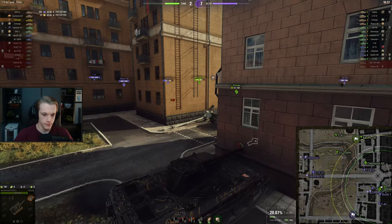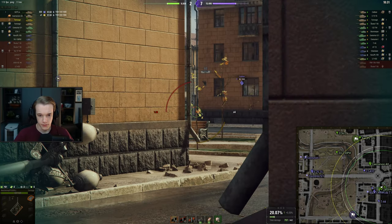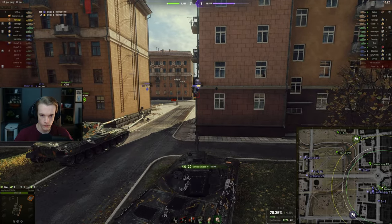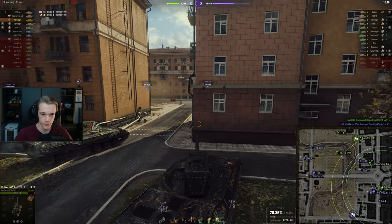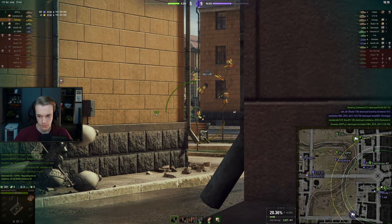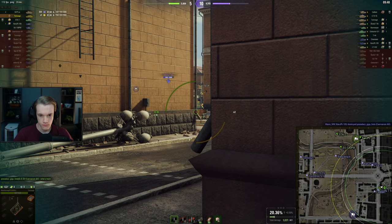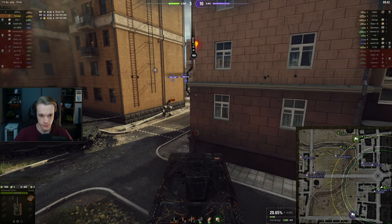At the moment I have IRM, Rammer, and V-Stab on this. Those are the ones I've chosen. Maybe we can bounce this guy — I'm actually surprised that RNG is on our side for this. Maybe we can take out the Caliban in a second. Let's go for the tracks and try to side scrape as best we can.